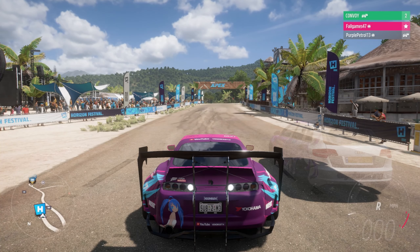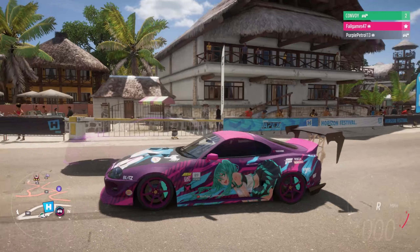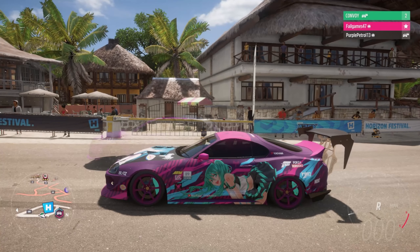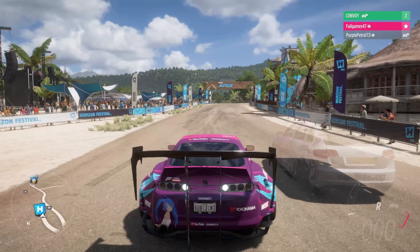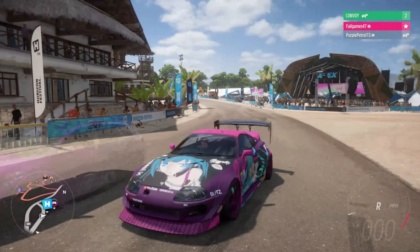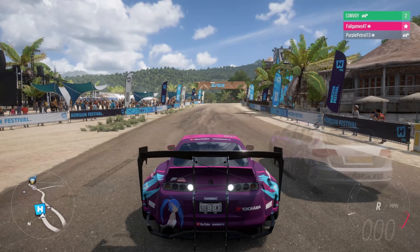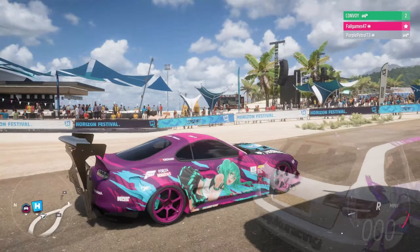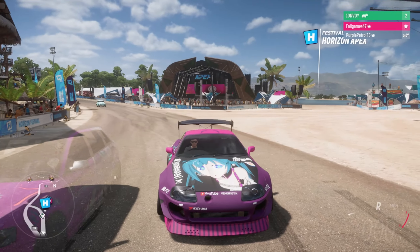What about the Supra? I gave it a 6 on inappropriateness, considering the lady isn't wearing very many clothes. A 6 on quality because it's quite good. And a 7.6 on Forza community-ness, considering it's got some very traditional Forza stickers — an anime girl, a Hoonigan sticker, and a few others. It's also got a YouTube channel on it. I'm going to rate it similarly: a 7 for inappropriateness, a 6 for quality, and a 7 for Forza community-ness. The Supra effect also gives it a bit of an edge.